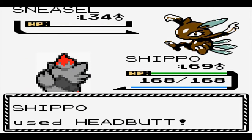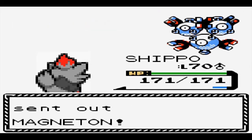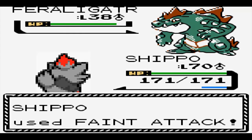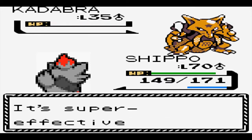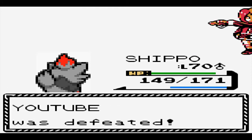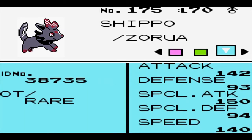At the end of Victory Road, we're met by our rival for one last battle, and he was no issue whatsoever. Shippo's just way too strong for him. All that's left now is the Elite Four. Here are our stats just outside the Elite Four at level 70 — these are actually pretty solid, and I finally replaced Mud Slap with Dig. There are some nasty Pokémon in the Elite Four that are going to need to be hit by a stronger Ground-type move, and this is the best I can get. Make your final guesses on whether or not you think we can win. Let's find out.